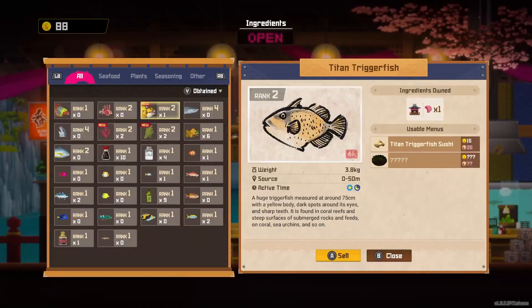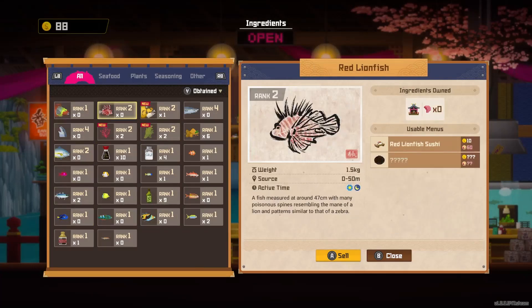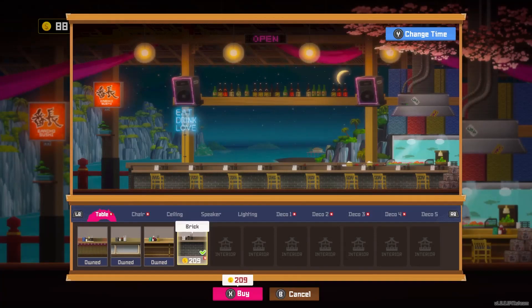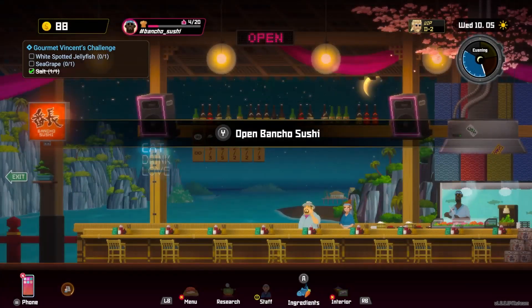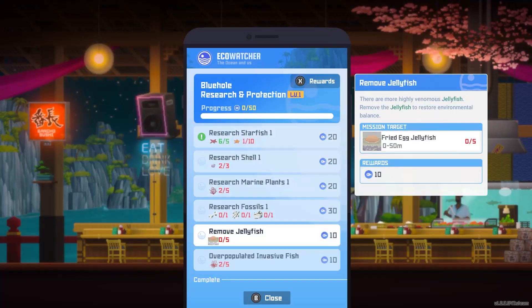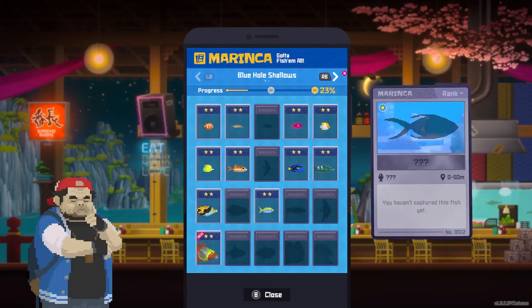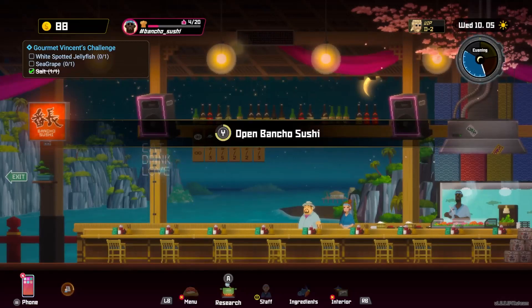Let's take a look at ingredients. We can sell. I'm not too worried about selling — I'm not really focused on the money game here. So we can do a brick aesthetic. Very urban type of setting. Restore all the furniture and furnishings. There's the phone and a loading thing — Eco Watcher. Let's take a look at Music — Marinka. I'm sure we can call people and get more dialogue. But for the pacing of the episode, we're just going to go ahead and continue. Let's open Bancho Sushi.